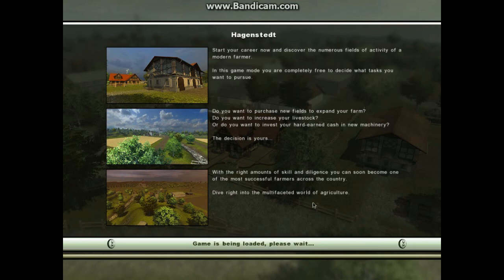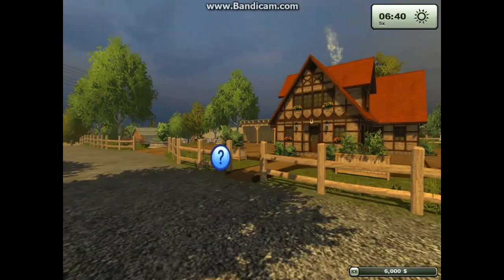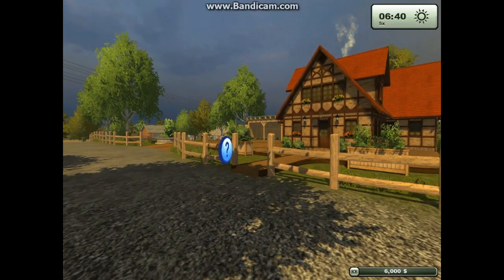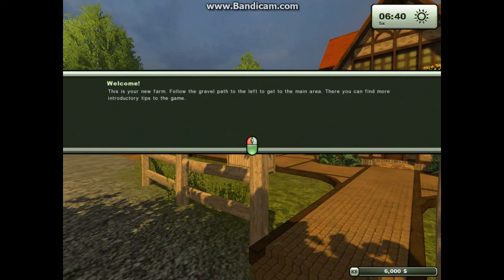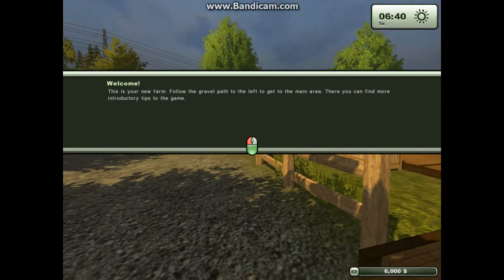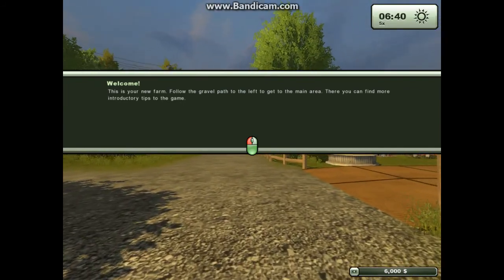I'm going to see a new episode — I'd love if we got 20 likes on this video. So, this is your farm that you start off in. Let's go to the icon. This is your new farm — follow the gravel path to the left and go to the main area. There you can find more introductory tips to the game.